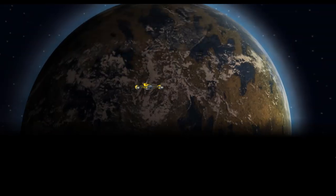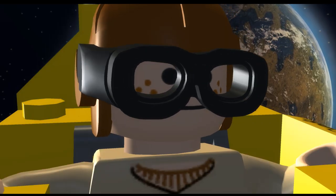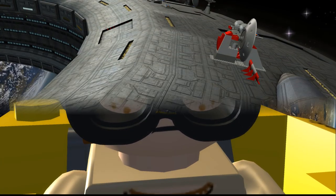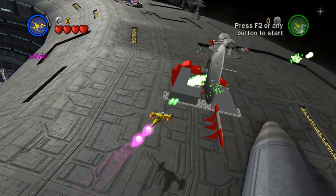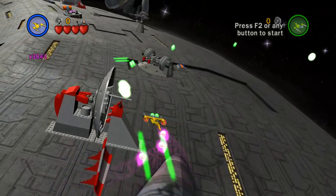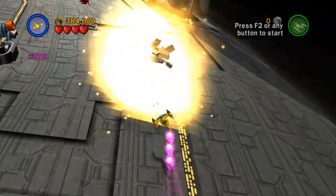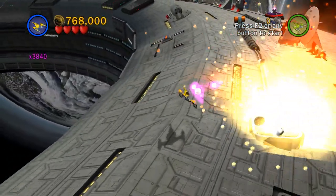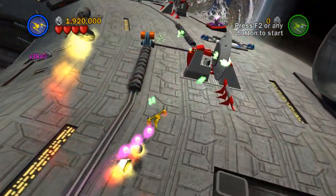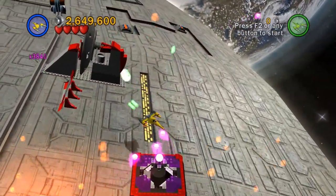As the Battle for Naboo rages on the planet's surface, a desperate assault has been launched on the Trade Federation battleships above. Anakin Skywalker finds himself at the controls of an N1 starfighter heading for the droid control ship. So this is like a new level! Wow, there's little Anakin. Oh, this is interesting — we didn't get to see this in the movie, I don't think. This is super cool. Hopefully we won't need free play, but who knows? There's no stud meter.